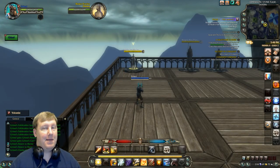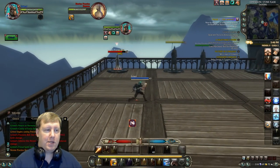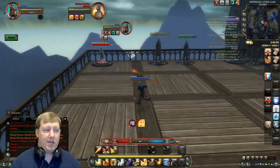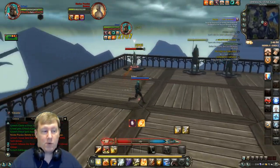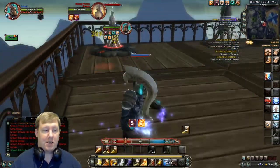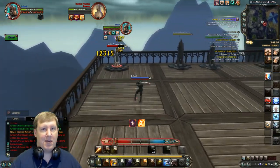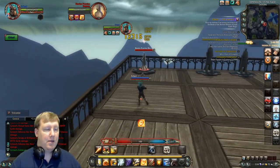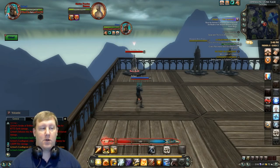I'm going to show the actual rotation in action — keep in mind my damage buff may fall off while I'm explaining things, that just happens in spec videos. We set up with Precision Bolt, then Conflagrate, then hit the spam macro to build up fury. Once we hit 100 fury, we hit Skill Shot and it will cast instantly without the cast time.